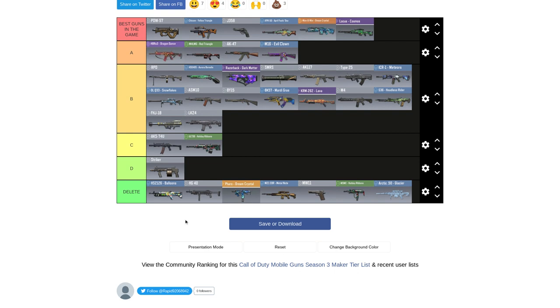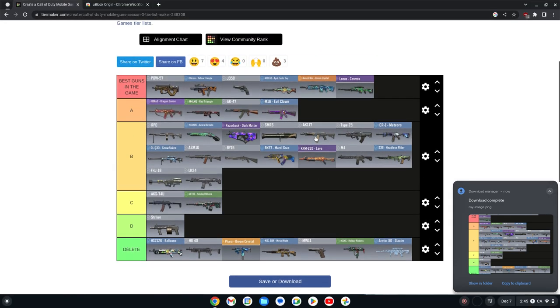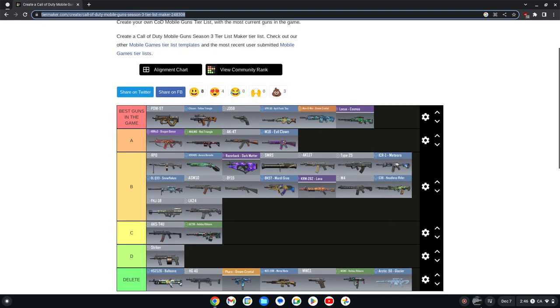This is my tier list. I'll link this tier list in the description — go do whatever, make it your own. Well, how do I share it on Twitter? I'm gonna get ratioed so hard by mobile players. Save or download — download image. Hope you guys enjoyed; if you did, please like, subscribe, and turn on notifications. I'm also going to put an ad blocker in the description so if you see ads, install it. Stay safe, hope you guys enjoyed, and see you later, bye!